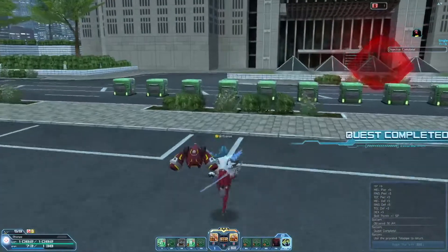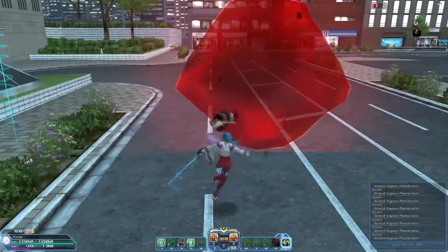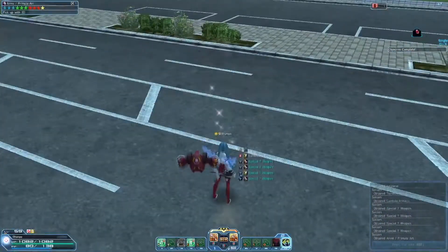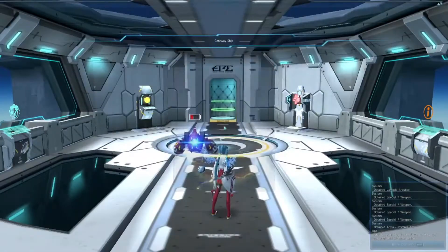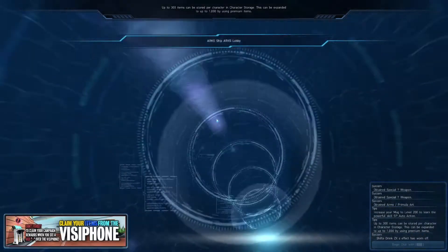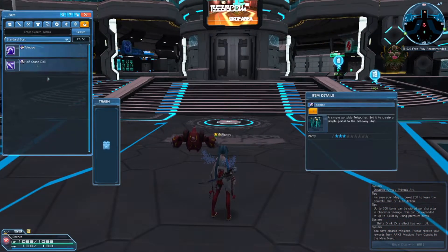Getting right on with it, wishlist item number two is inventory management. As you can imagine, the quality of the menu systems directly influences the quality of item management. Therefore, the first point being improved quite a lot easily influences this one to a great extent. However, there are other aspects of inventory management that I really think need to be addressed going forward. This is one of the biggest points that me and my friend talked about quite a lot. As he's a new player, this was an aspect of the game that he found a little frustrating and just overwhelming. The big issue for him was also the frequency of inventory management — after a single mission, you're constantly having to go into your inventory, send stuff to storage, and figure out what to do with the items that you have.